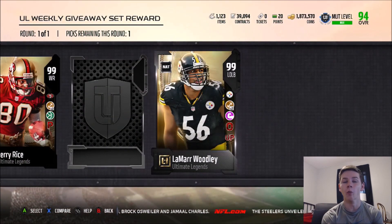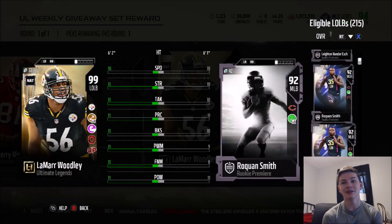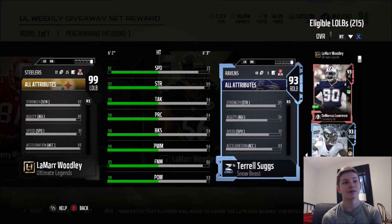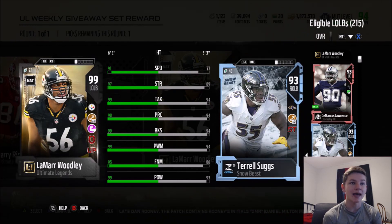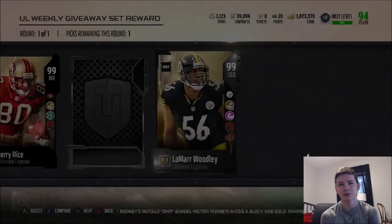99 Lamar Woodley — this card literally just came out this weekend. That is a great pull. Comparing him to Terrell Suggs: 91 speed, 97 strength. This card is ridiculous — 99 tackling, 98 play recognition, 99 block shed, 99 power move, 95 finesse move, and 99 hit power. He also has an acceleration of 97, which is insane. If this card came out a month ago, everybody would be going crazy about how good it is. He also has Outright Weight and Under Pressure traits. I wish he had Secure Tackler, but still a great card.